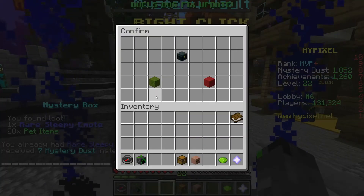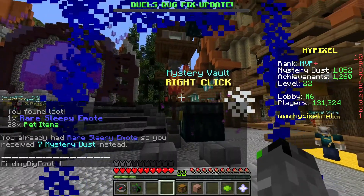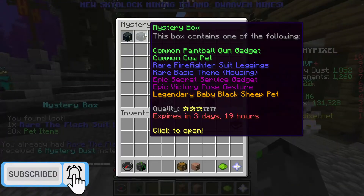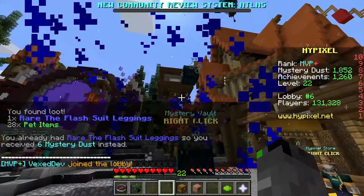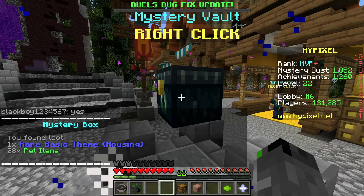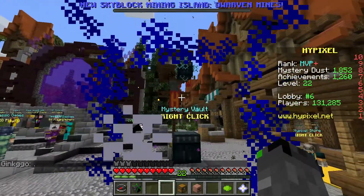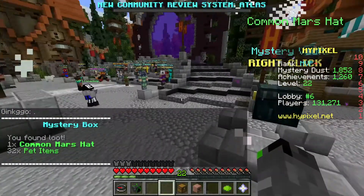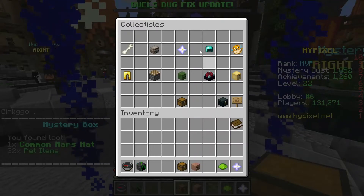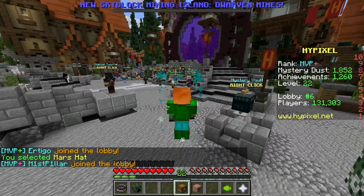I apparently got a rare sleepy emote which is nice - I never had that. Another duplicate. I'm hoping I can get something that's not a duplicate. I got something - apparently another housing theme. I still need to do a housing episode, I should probably do that sometime because I've been unlocking so many things but never use them. We got the common Mars hat!